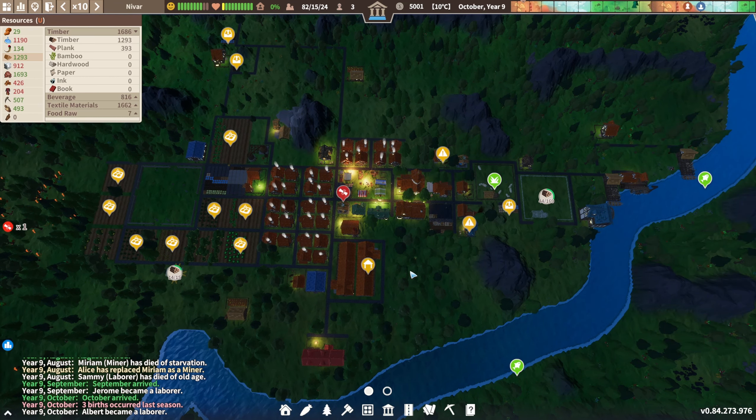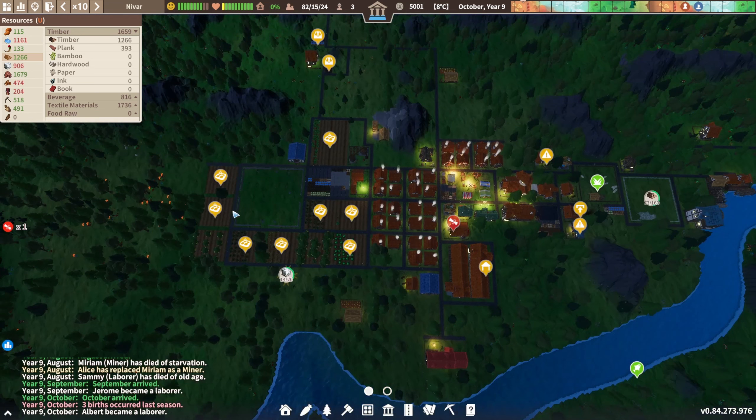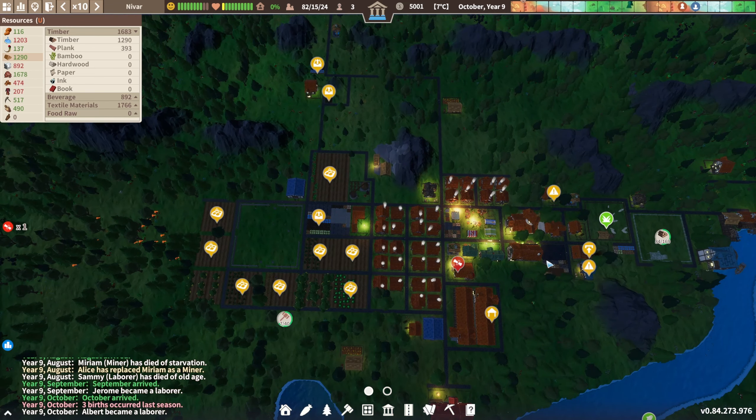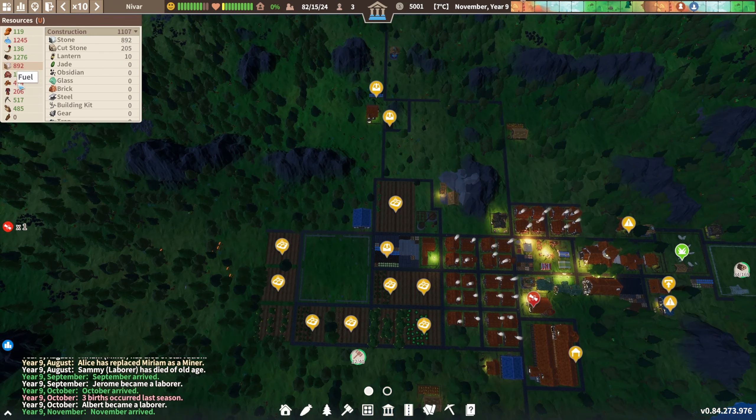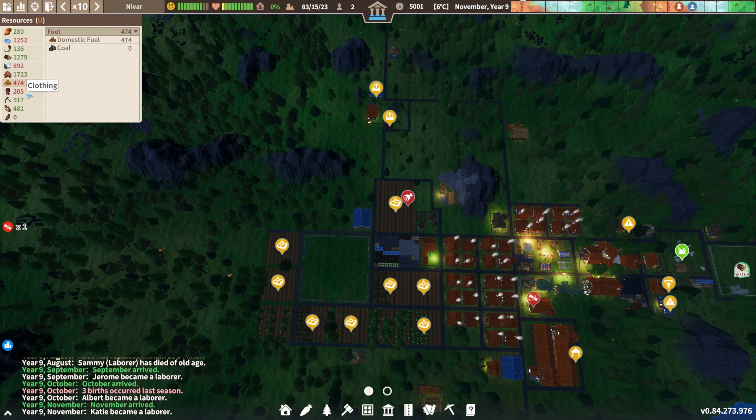We have this fishing going that we put down last time, this one as well, so we're getting some fish. We are finally getting some food — it's improving. What I feel like we need here is some sort of mining, because we are running out of stone very soon. We still have a lot of iron ore, so that's not really needed.